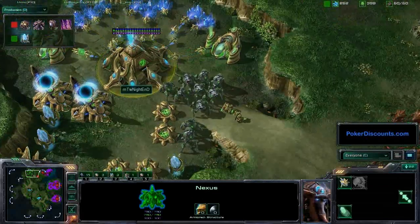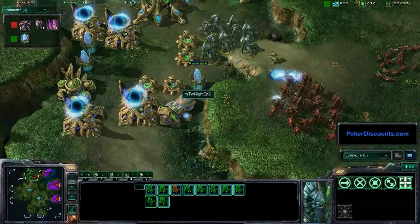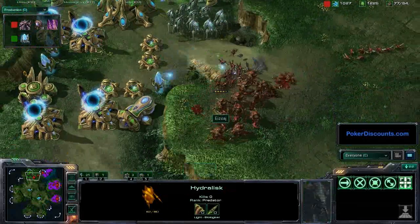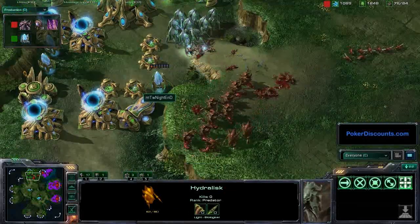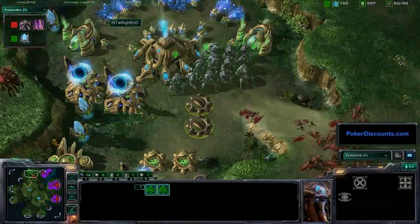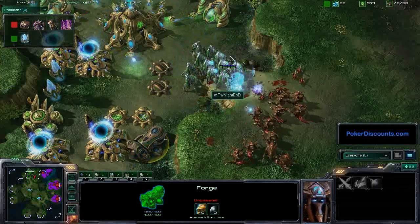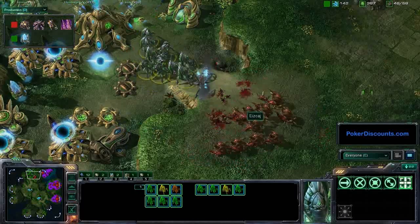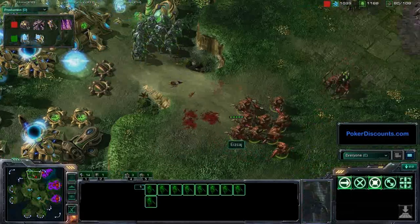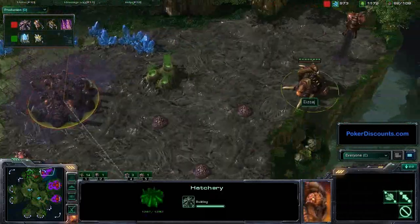Nightend is not going to be able to expand anywhere - he's got to keep warping in Stalkers and Zealots to hold this off. The Hydras finally move into position to take out that Pylon, and two cannons go down unpowered - that's only going to help Sierra. This Hydra is also in range of the Forge, going to kill that pretty easily. Stalkers coming up trying to defend, but Hydras go down quickly if they're not in a good concave. It's ten Stalkers against only nine Hydras. Transfusion comes down on one of the Hydras - that Queen is coming in real handy. Hatchery finally gets finished.